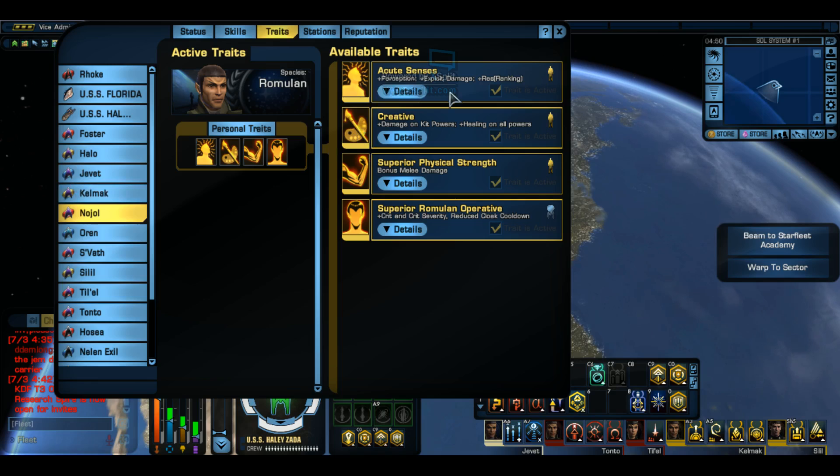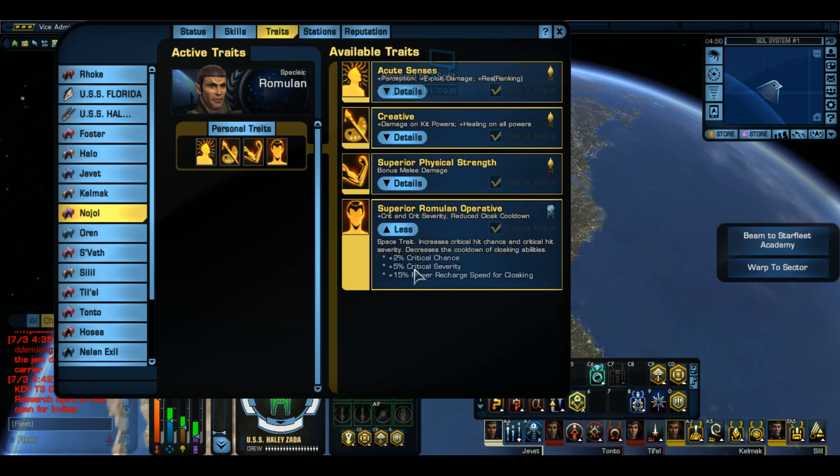Like this right here - acute senses, that's a ground ability. And superior Romulan operative: plus crit and crit severity. So critical chance and critical severity, and reduced cloak cooldown. Space trait: increases critical hit chance and critical hit severity, decreases the cooldown of cloaking abilities. Plus 2% critical chance, plus 5% critical severity, and plus 15% power recharge speed for cloaking. So if you have a cloaking ship, this would really help you out. And if you're a DPS dealer, this will really help - especially for tanks on the engineering path who aren't doing enough damage.